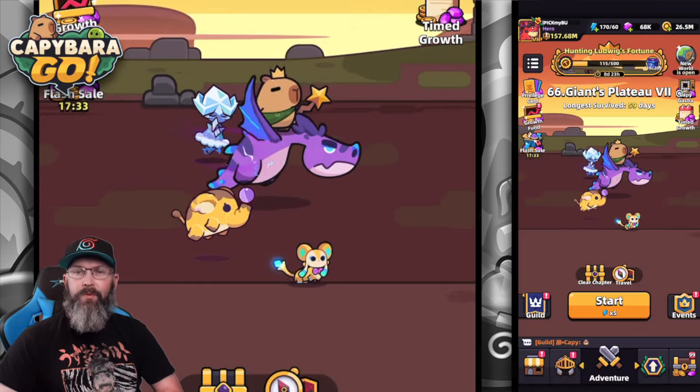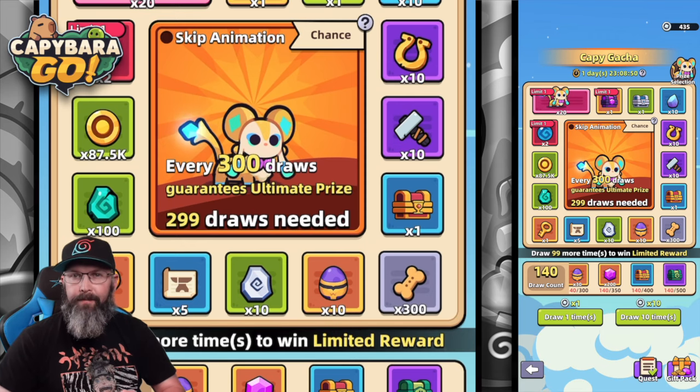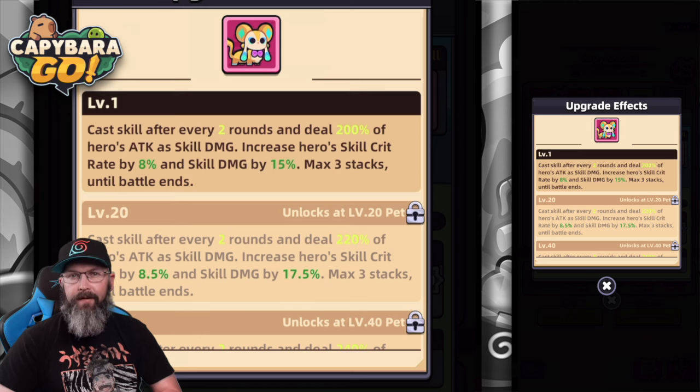There are two immortal pets you can get from this: Freya and Piggy. Given that I'm running a skill-based build, I figured Freya was the better one to go for, since she gives additional skill crit rate and additional skill damage.